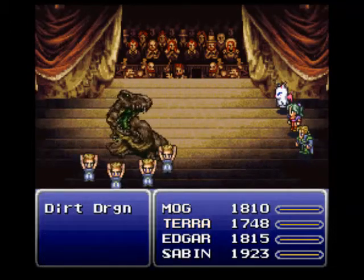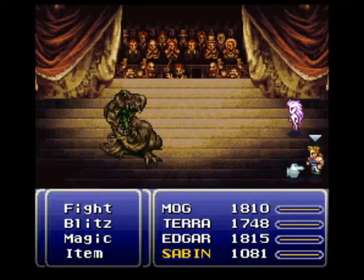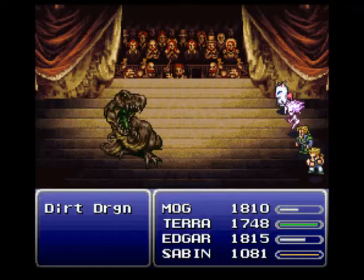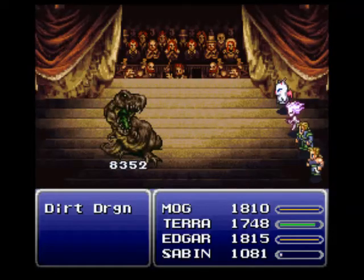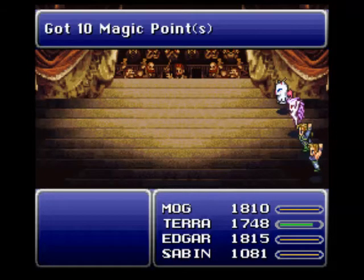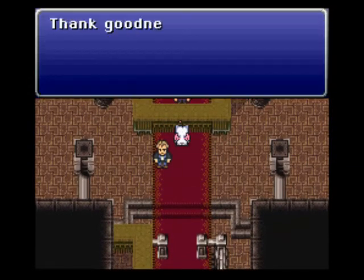This will be a piece of cake with this party — this is one of my favorite party setups ever. With Dual Jump it's just so amazing. Another one of my favorite setups is having Shadow, Gau, Mog, and Edgar, because three characters are basically berserk and act by themselves. All you have to do is keep throwing Stars at the guy. We got a Magus Rod and four dragons left — no problem.